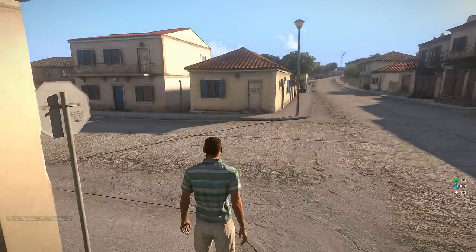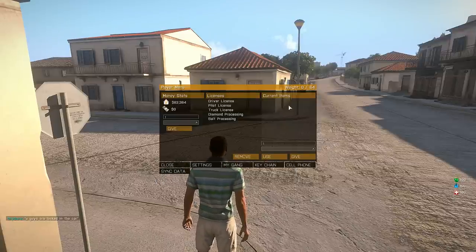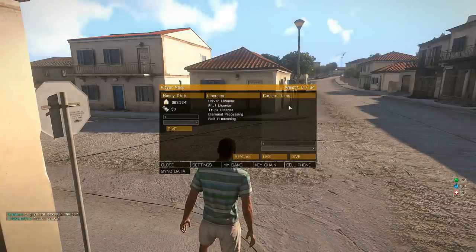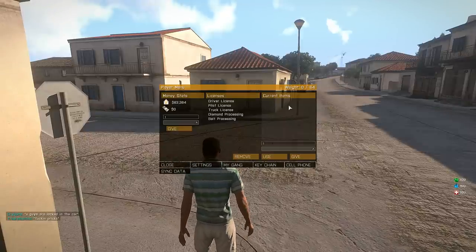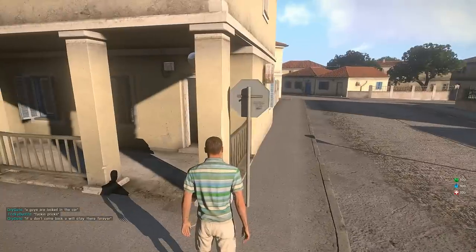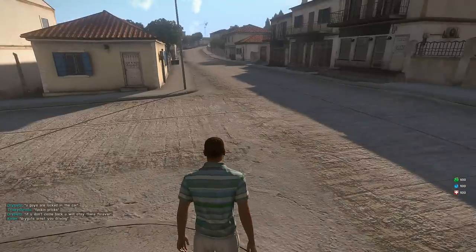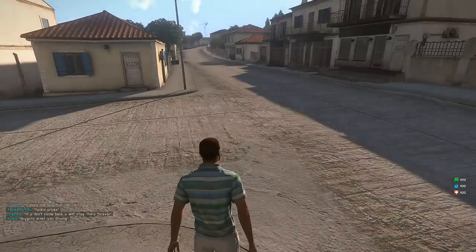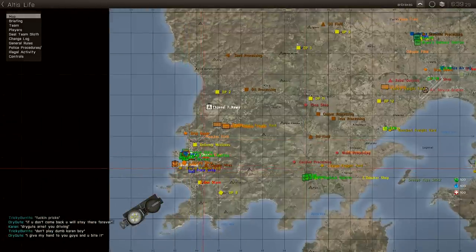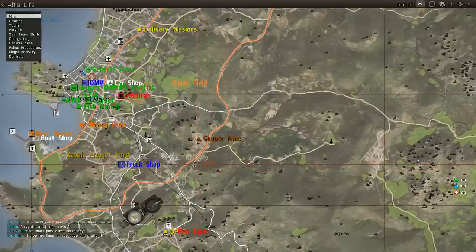So what do you do to get started? Typically you don't have a whole lot of money. Looking at me, I have $60,000 and a number of licenses. When you first start out you're not going to have any of this - you're basically going to have about $6,500 or $9,000, depending on what server you're playing on. Almost all the life servers are really close to each other feature-wise. To make money in the game, if you're playing legally you want to acquire goods and services like delivery missions, picking up copper, mining, or stuff like that.